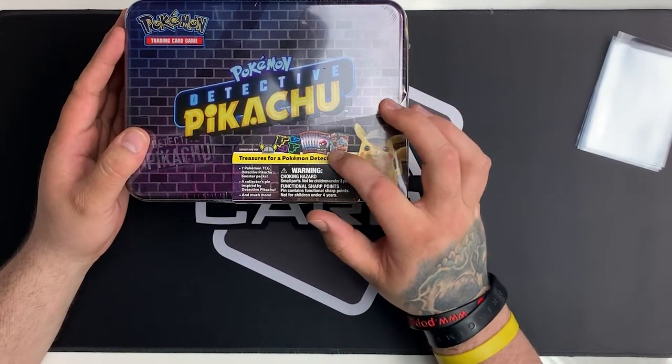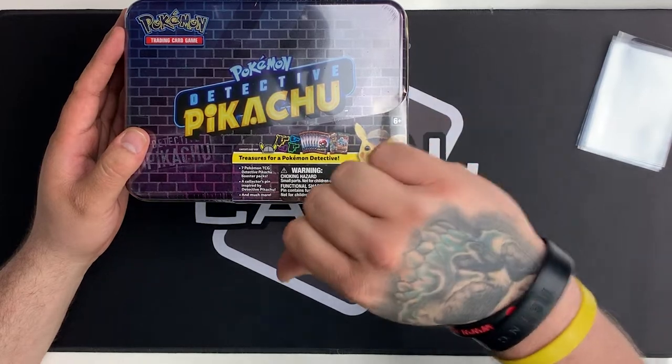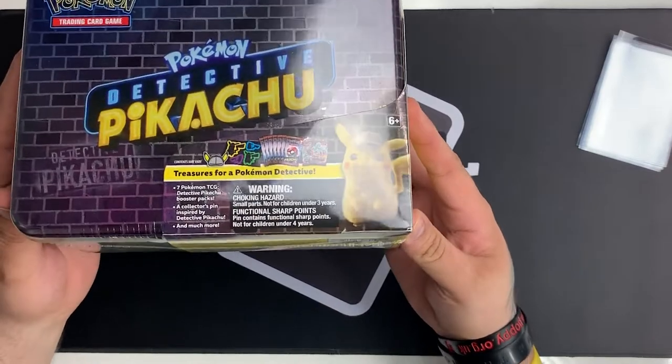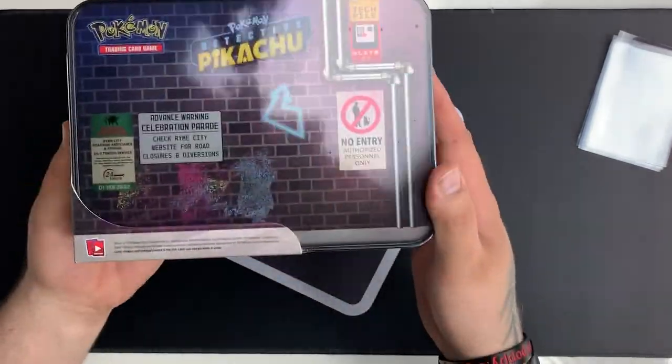We get 7 Detective Pikachu boosters, a Guardians Rising and a Crimson Invasion, and also — which isn't in the picture on the front — a notepad. But we're going to make a start, open this up, and see what we get inside.